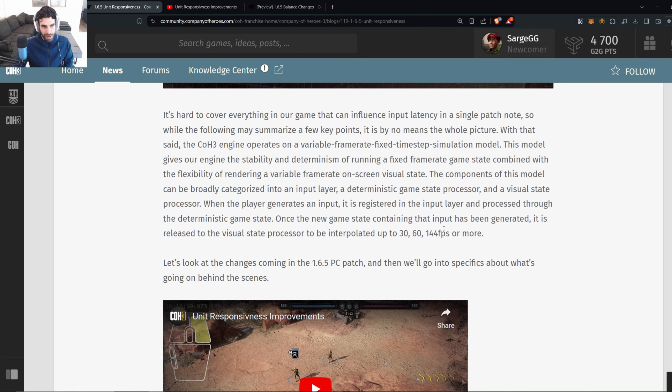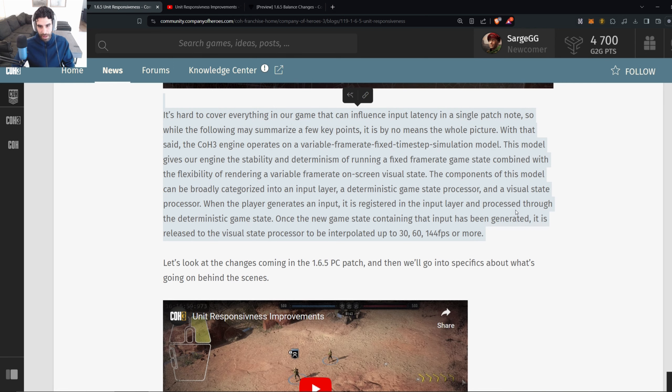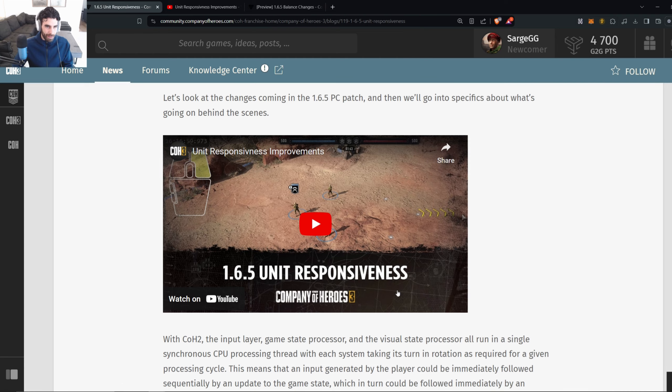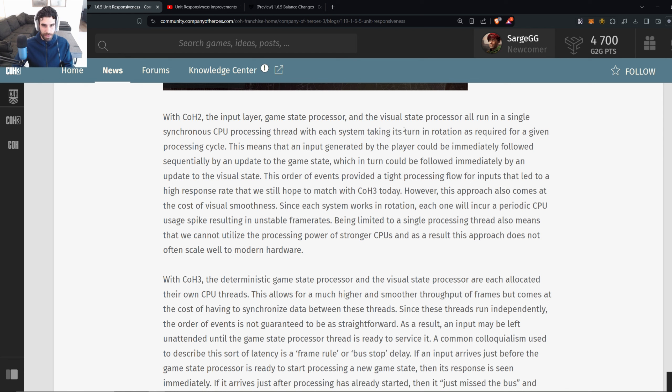The components of this model can be broadly categorized into an input layer, a deterministic game state processor, and a visual state processor. When a player generates an input, it is registered in the input layer and processed through the deterministic game state. Once the new game state containing that input has been generated, it is released to the visual state processor to be interpolated — up to 30, 60, 144 frames or more.